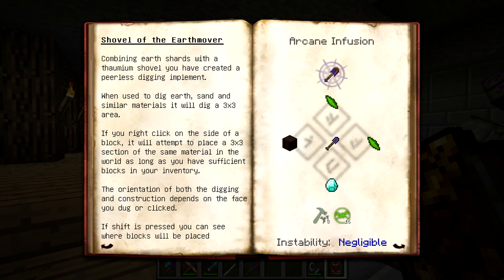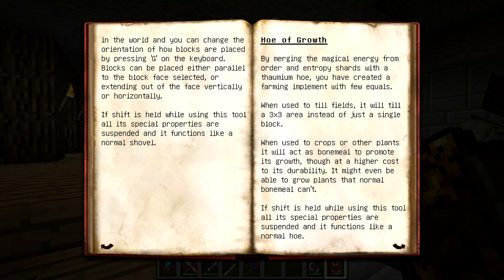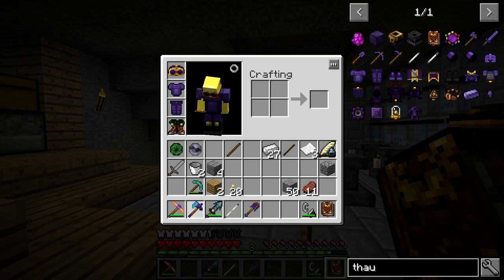The Shovel of the Earth Mover digs a 3x3 area, which is awesome. If you right-click on the side of a block, it will attempt to place a 3x3 section of the same material in the world, as long as you have sufficient material. It kind of acts like the equal trade wand foci we got, but it's a 3x3 section. The orientation of both the digging and construction depend on the face you dug or clicked. If shift is held while using the tool, all special properties are suspended and it functions like a normal shovel. We now have all these sweet tools in our inventory.